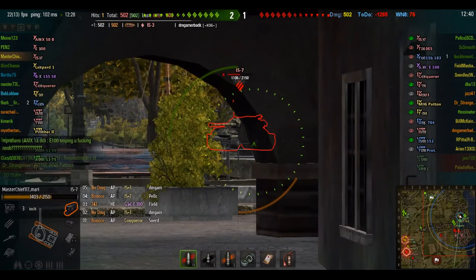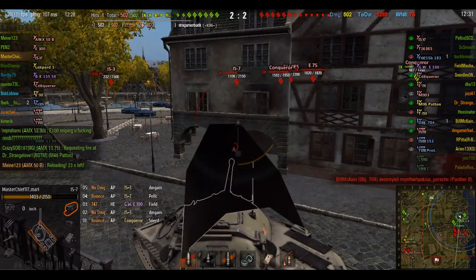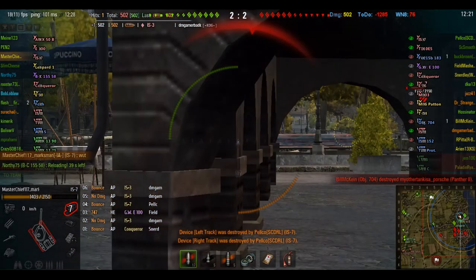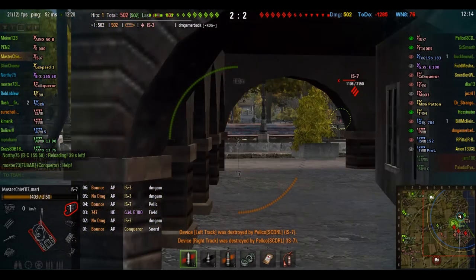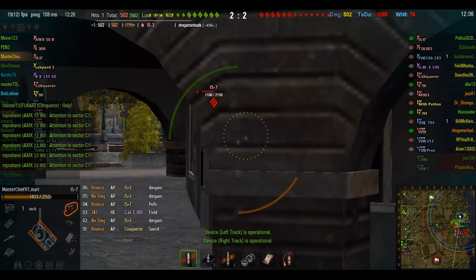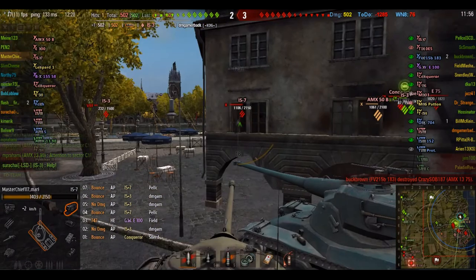We pop out and decide to put a shot into the IS-7 instead, but it bounces - the IS-7 has very strong frontal armor. We decide to see if we can make a shot into the IS-3, but the IS-7 tracks us. Hopefully we won't be able to get another shot off before we can pull back. Track fixed - let's roll. The IS-7 bounces, so we decide to pull out and see if we can put a shot through, but it doesn't look very good. We pick a shot anyway, but it bounces.